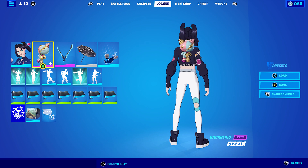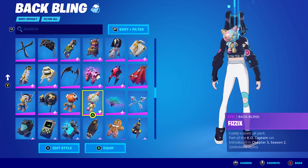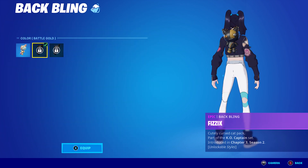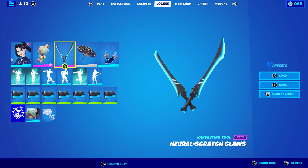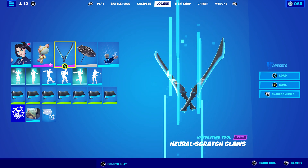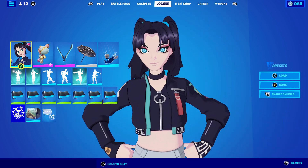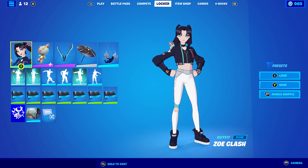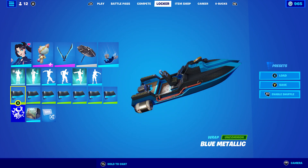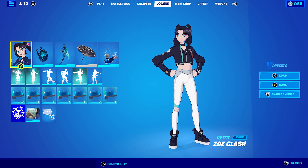For combo three, I'm using the Physics back bling from this season — it looks pretty cool, and it has extra styles but I'm only using the first style. The pickaxe is Neutral Scratch Claws, just because her jacket is blue and black, and I find blue and black works pretty well. She does have a little bit of black around her neck too. I also comboed the blue metallic to go with the pickaxe, so a few of my combos have the back bling, pickaxe, and wrap all going together.